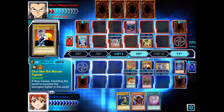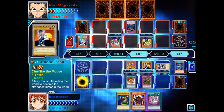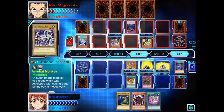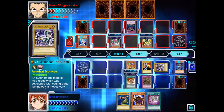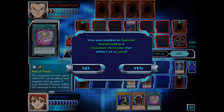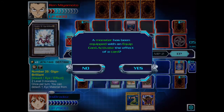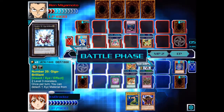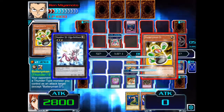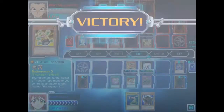So we'll start by summoning Chusky the Mousefighter, then we're going to special summon Number 20, Giga Brilliant, using these two level 3 monsters. Then we're going to activate the Axe of Fools spell card and equip it to Giga Brilliant. We go into the battle phase and attack Battery Man D — dealing 2,000 points of damage to win this duel. Finally!